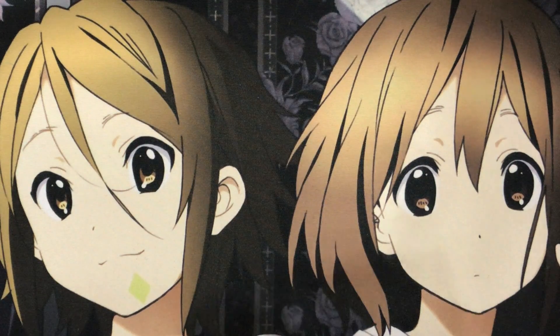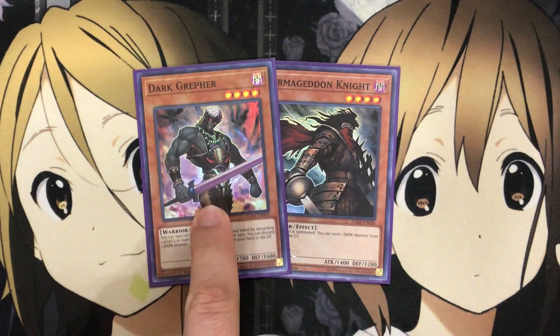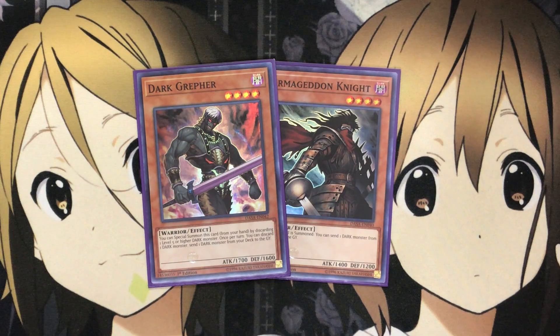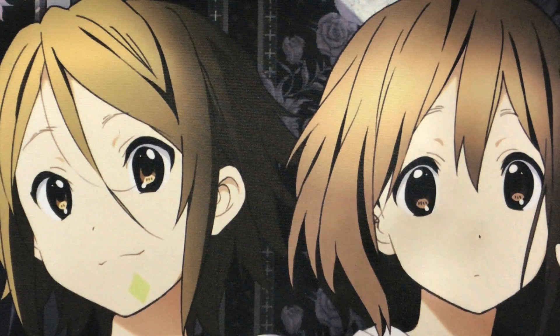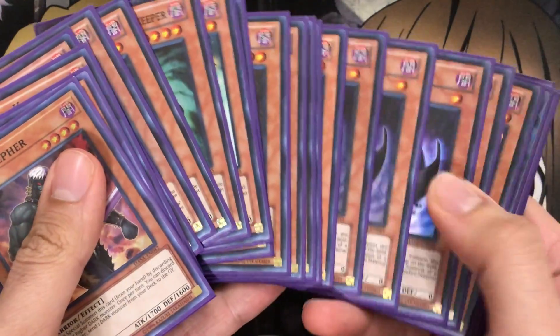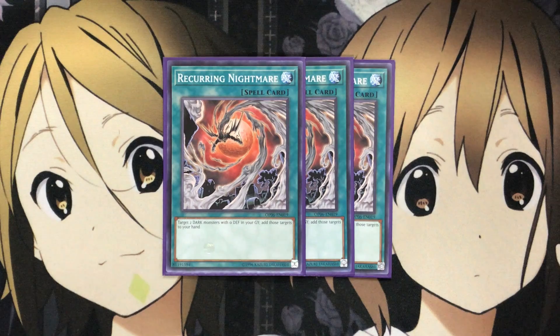For the non-Steel Swarm monsters, I run one Armageddon Knight and one Dark Grepher. With all the high-level monsters we run, Dark Grepher is an easy special summon, and being able to send Steel Swarms to the graveyard helps for consistent plays with the spells. For spells, I run three Recurring Nightmare — you target two dark monsters with zero defense in your graveyard and add them to your hand. A good amount of Steel Swarm monsters have zero defense, so this card is excellent for recycling and reusing your Steel Swarms, making it a definite three-of.